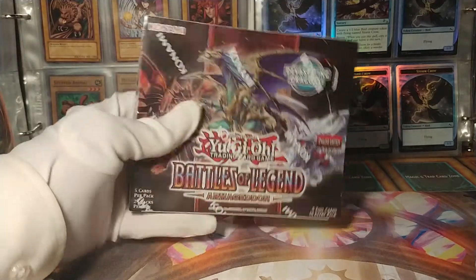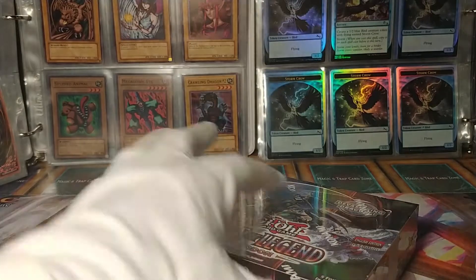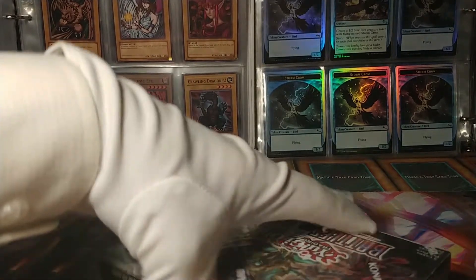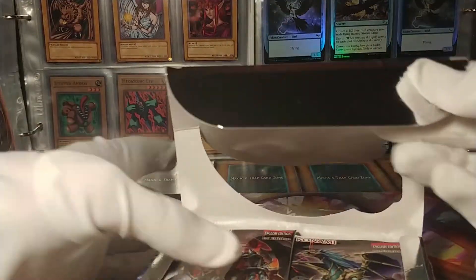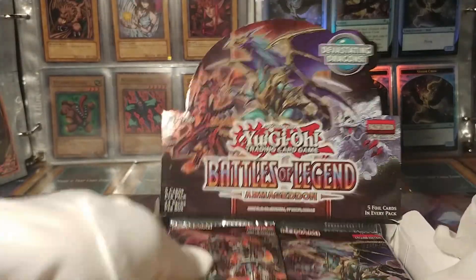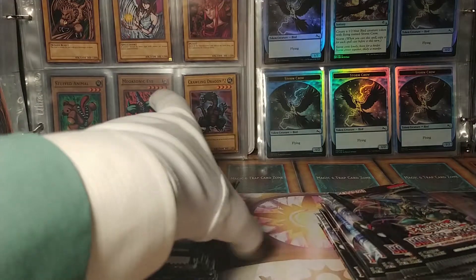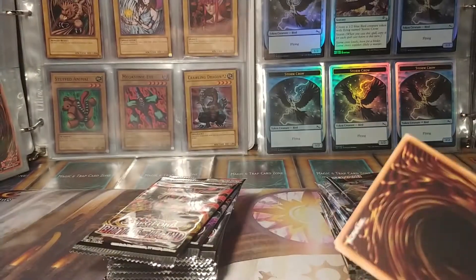Hello, and welcome to my third unboxing video of Battles of Legend Armageddon. If you missed either of the first two unboxings of this set, I do suggest you go and give them a look before watching this one, because particularly the first one is where I really go into detail as I look through all the cards I open. At this point I've seen probably most of them, except for the real chase cards at the upper end. I probably won't dilly-dally too much on the ultra rares, since in this set they're kind of like commons. So without any more idle banter, what do we got?